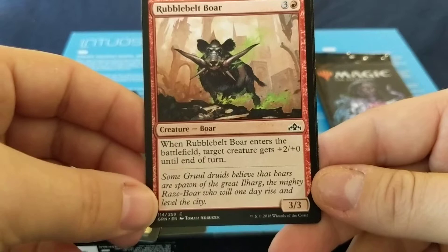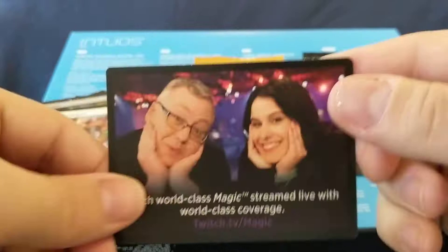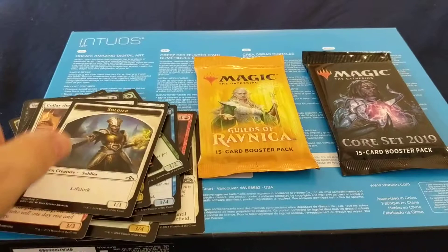Caller the Culprit: four mana — destroy target creature with toughness four or greater. It's an instant. And a promo card — Twitch TV dash Magic. Oh, it's a token. 1/1 soldier with lifelink. Alright, let's open another pack of Guilds of Ravnica.